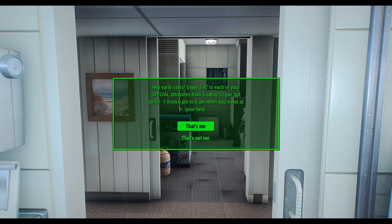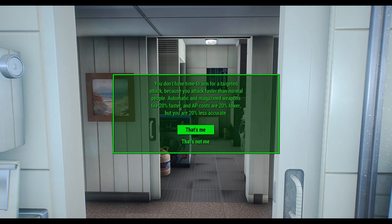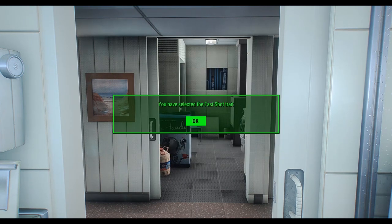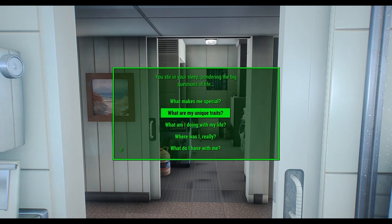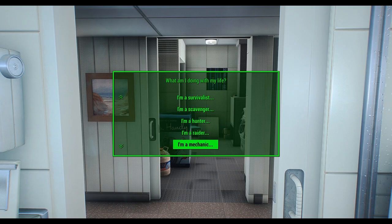You can also start as a wastelander outside of the vault and select your own special stats — up to 20 traits, one of 38 different occupations including factions which will affect your starting gear, one of 38 different locations, how much or how little starting gear you have, your starting level, and you'll also have the option to just randomize any or all of the above if you just want to roll the dice and see what happens.